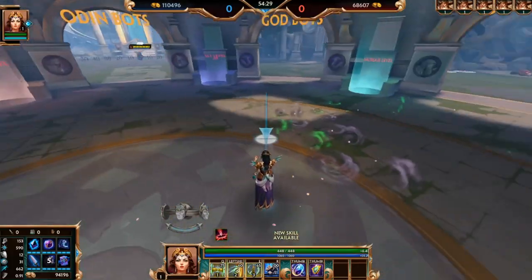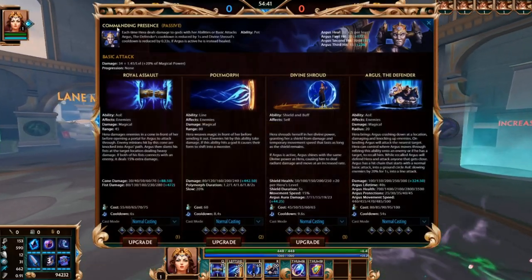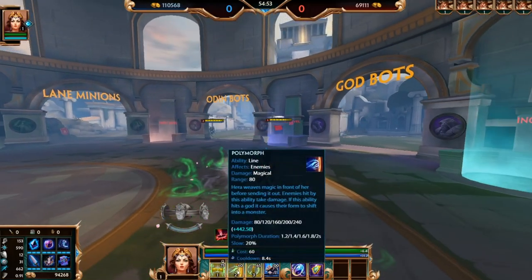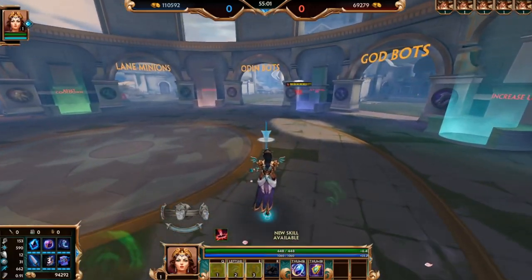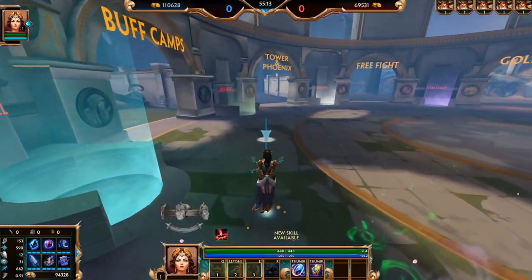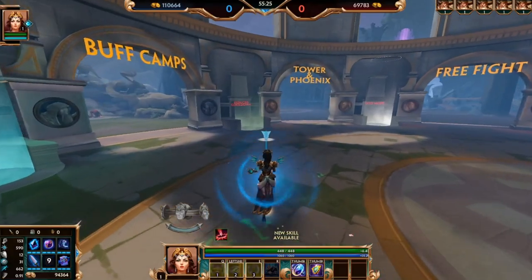Hera's level order is pretty straightforward. Level one, 99 times out of 100 you're gonna get Royal Assault — it's your most damage and best wave clear at level one. The only exception is if you're getting invaded or looking for a level one fight, where you could take your two. At level two you get your two. At level three, nine times out of ten get another rank in your one, but you can get your shield if you need it defensively.